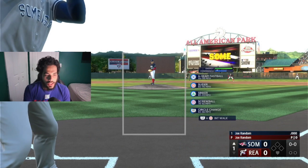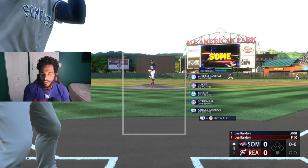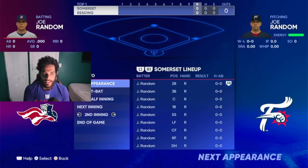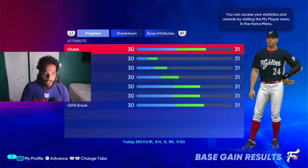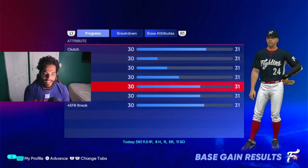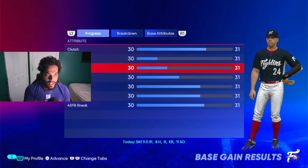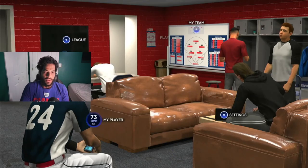We load into a game. You might think we're gonna pitch the whole way through — but you're not. When you finish with all these programs, just simulate it to the end. There is no reason to play this. In the clubhouse you see your progression — look how much progression you got on everything, everything's upgrading. I didn't even play one game. I got nine innings, eight hits, 11 strikeouts. Everything's going up. Why even play it? There's no point.